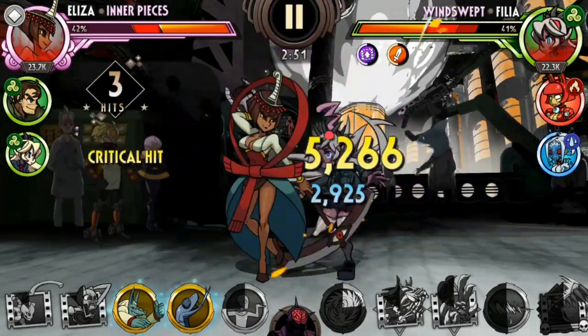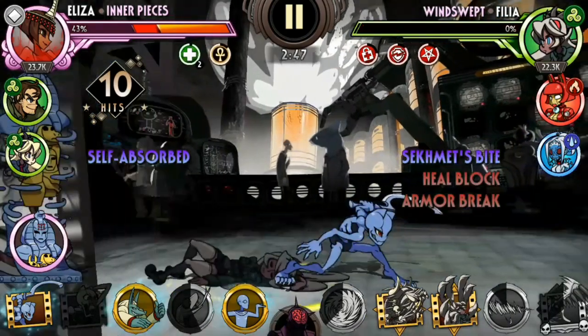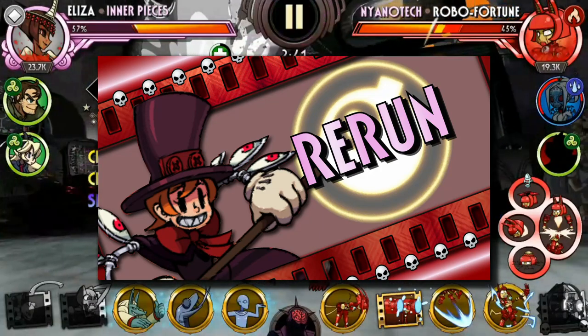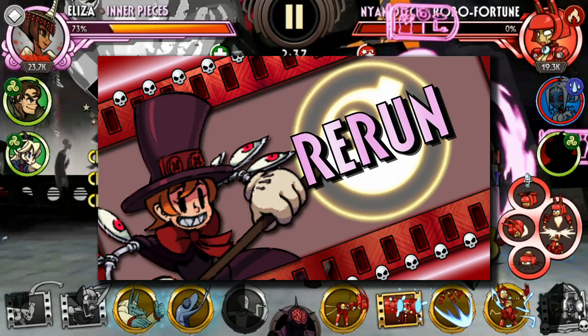Hi everyone! Welcome back to another Fighter Showcase, where I focus on a particular variant and find ways to make them shine. In the last video of this series, we covered Rerun and showcased a team that makes use of both her signature abilities to inflict tons of transition damage. In that video,